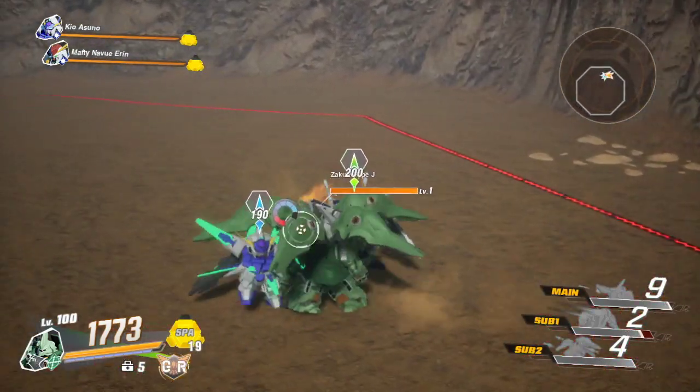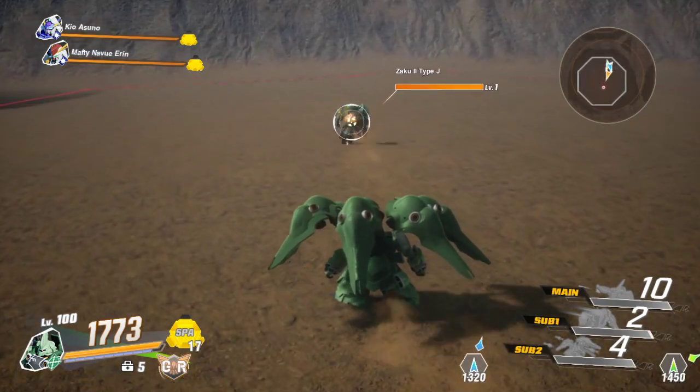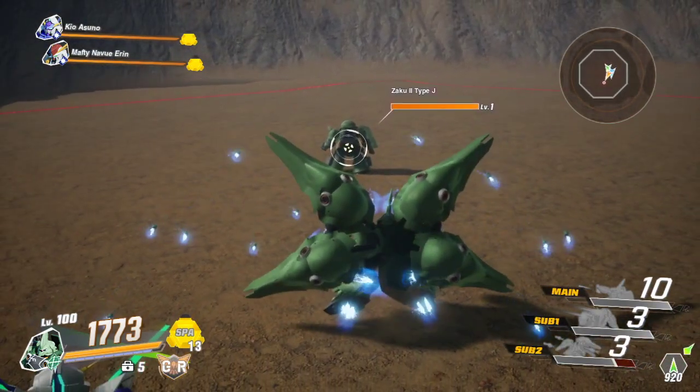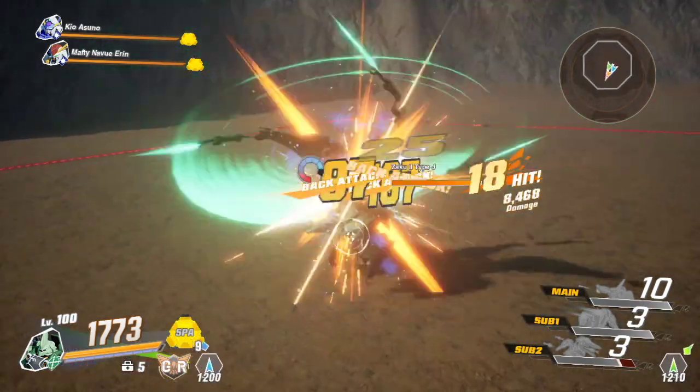That's actually supposed to keep going and going, but for some reason the wall came into play. But how I really want to start these combos off is with my sub-weapon 2. Now go for the melee stuff.